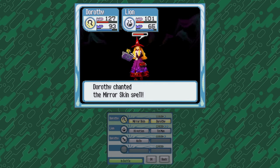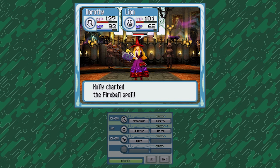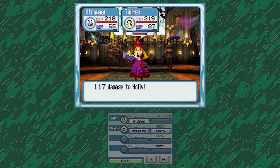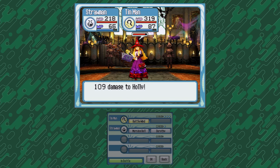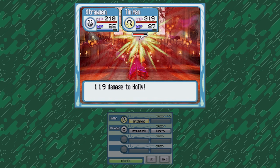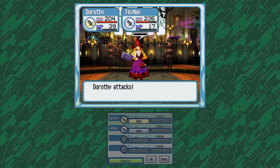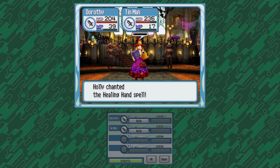Dorothy gets a magic reflect which can apply a buff to someone so that they can prevent all spells from attacking them. Tin Man also gets a sort of rampage attack that hits all targets randomly, but with only one boss it makes it a great damage dealer. I really couldn't imagine beating the game without these last few abilities.